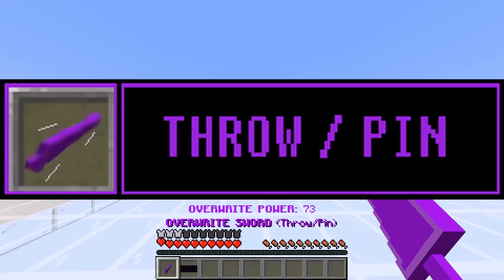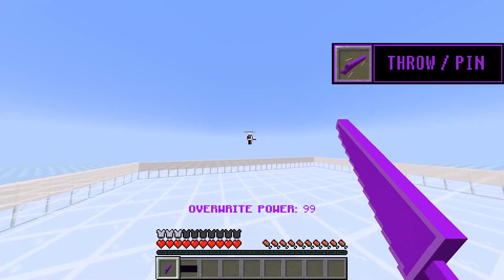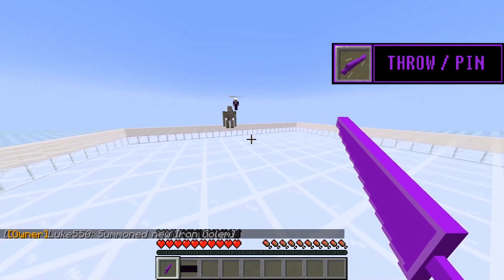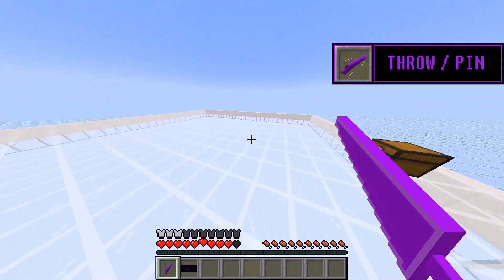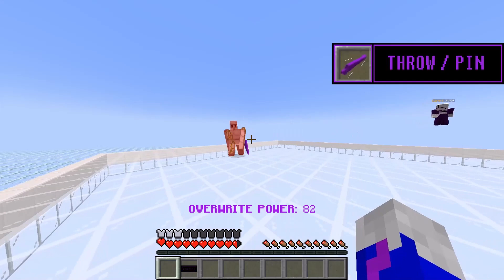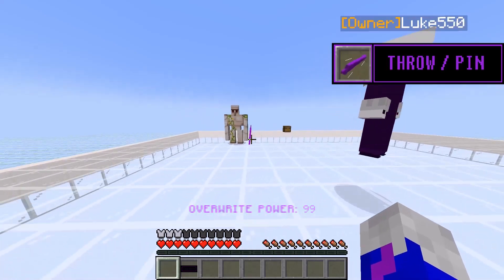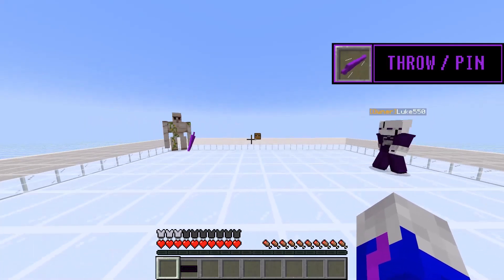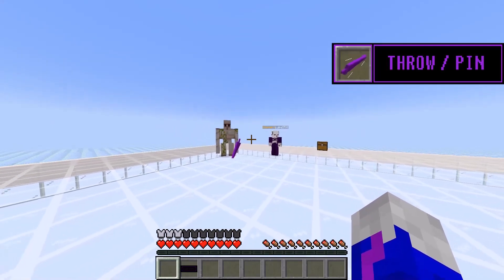Alright, last ability is a throw or pin — so this is used for one mob, right? Yeah, it's used for one mob and for this test we might as well try with an iron golem. Just hit him. Alright, let me just provoke him. Yeah, provoke an iron golem and throw your sword at it. Okay, so right-click and you throw it. Alright, so he's pinned to the ground now. Only problem is I don't have my sword. How do I get it back? Well, you just go up to it and you'll automatically pick it up. Very useful.